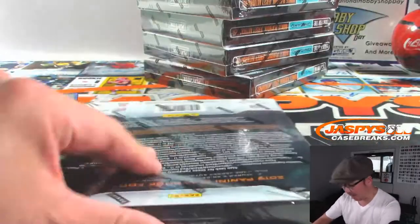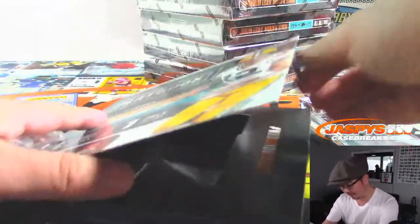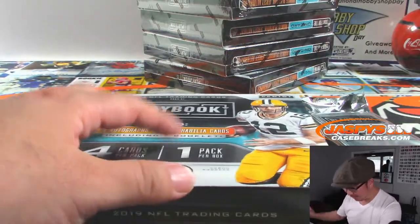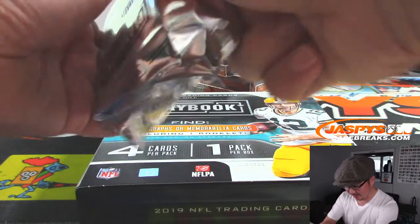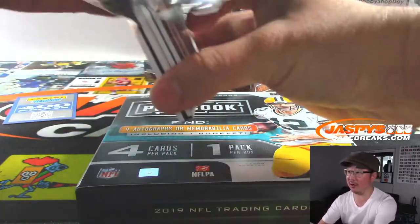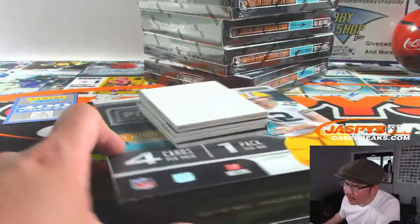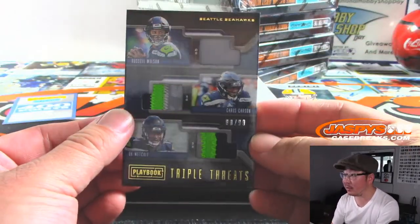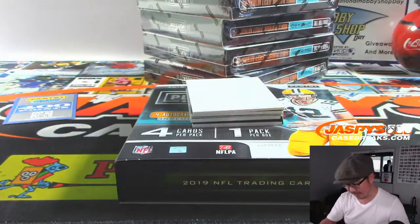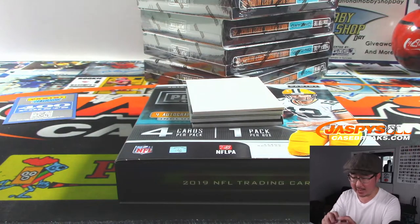Next box. Remember, we have Pick Your Teams on JaspiesCaseBreaks.com and the second half of this random team break is also there. We also have Top Star Wars Masterwork and Panini Flawless Baseball just dropped today — a busy new release day. We got a Triple Relic, 80 out of 99 — Russell Wilson, Chris Carson, and DK Metcalf — a lot of nice colors for the Seahawks. That will be for Ed Knox and the Hawks.